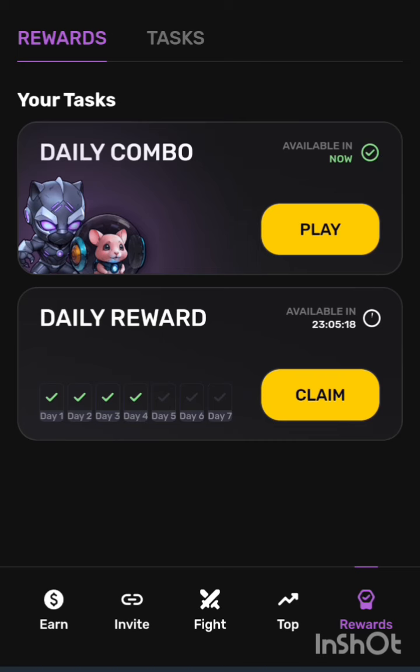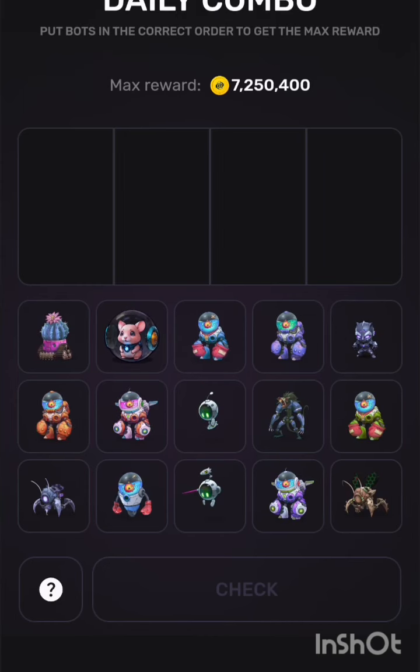Now, where is the daily combo? You have to go back, then you click on this place — it's like the daily combo — so you click on it. The combo cards for today are as follows.